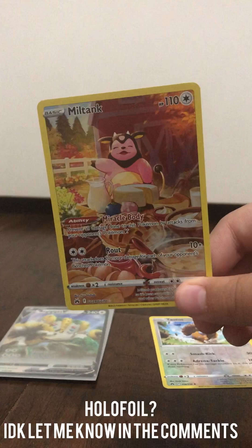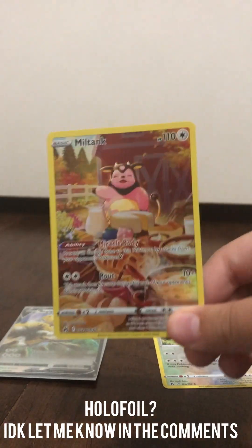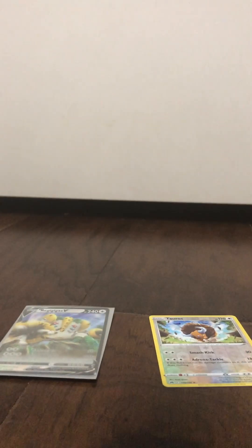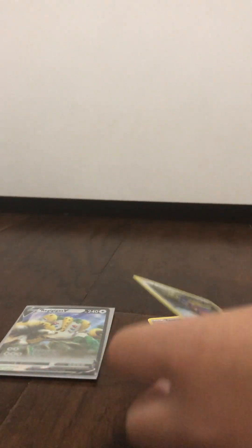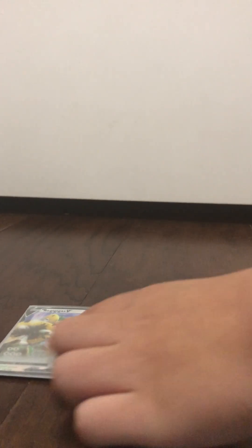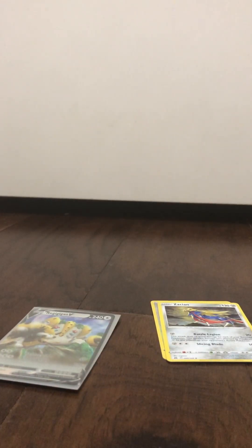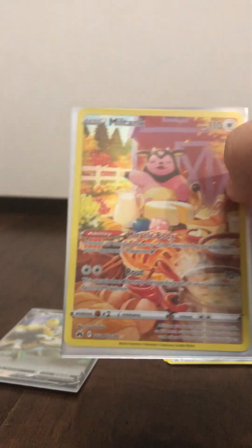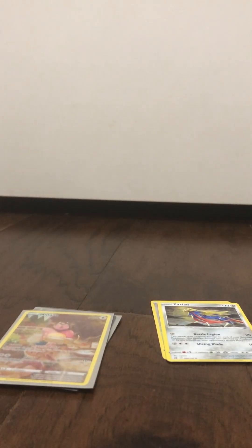Here we go, second rare — here we go. We can put the holos right here, or the holo rares. And then here's for our rares, which this one counts because it's very cool. And if you watch Evan J TV, I'm sure you know that he doesn't like Miltank.